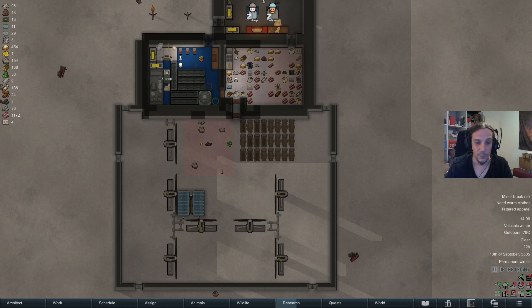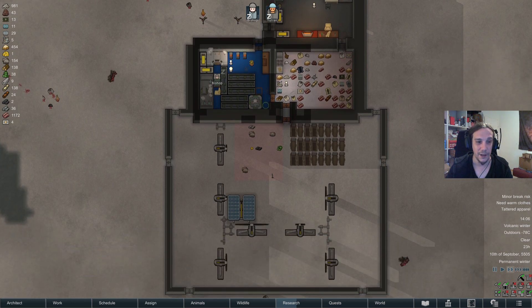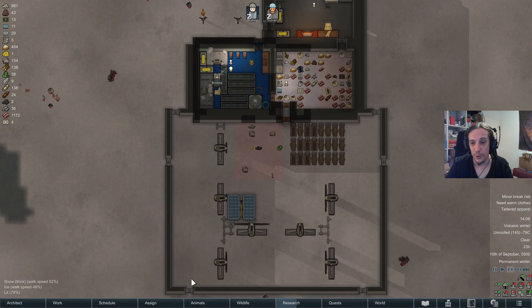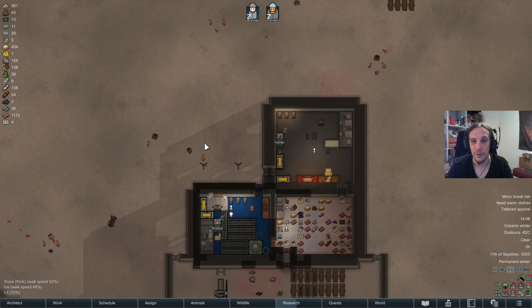Hi friends and welcome to episode 21 of my Sea Ice Challenge series. I'm Icon, and today we're right in front of the next winter, which is a little bit concerning to me, to say the least.